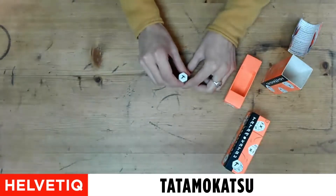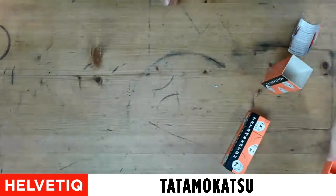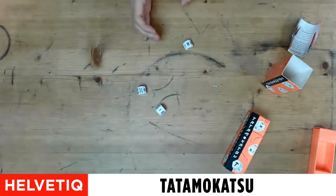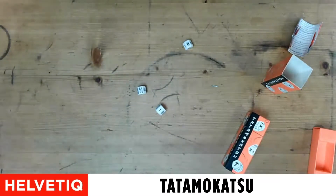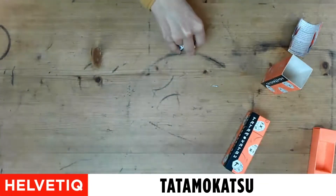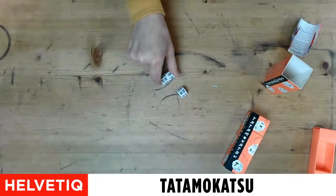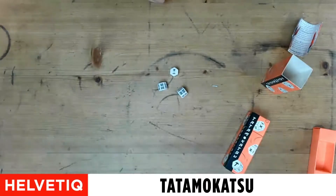Let me explain very quickly and then we will play so you can see how it works. When you roll the dice, if you get a 10 or 17, the first one to say Tatamokatsu can cut a finger to all their opponents. Then the opponents will have to grab the dice with only four fingers, then maybe three, two, one, until you're the last one with just one finger and you win the game.